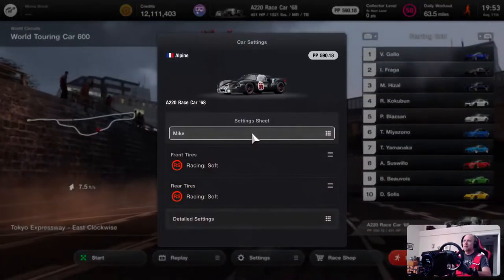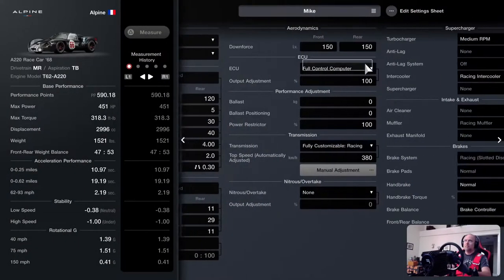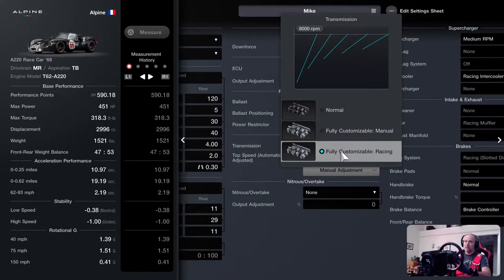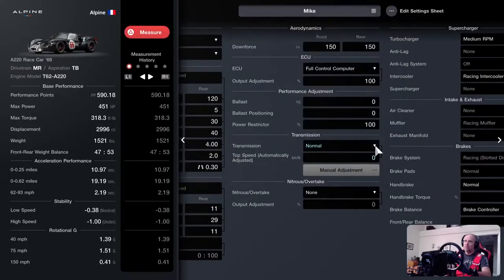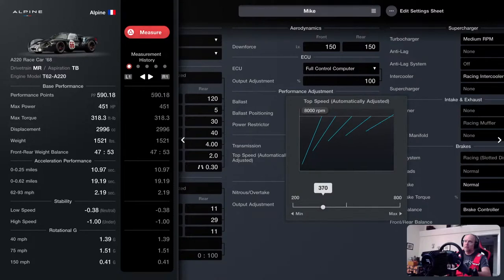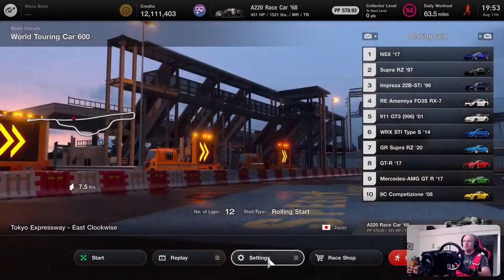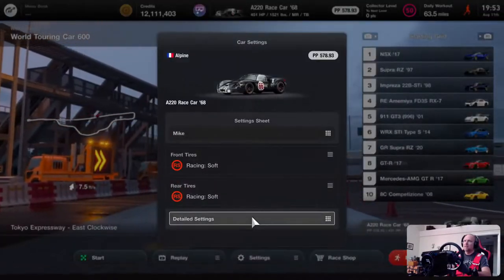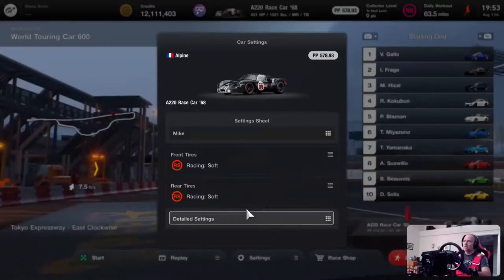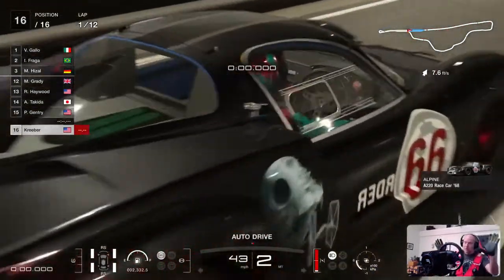Let's go back in. Now we're going to go fully customizable manual transmission. Let's bring it back to 380. The manual transmission allows for the clutch. We're going to do the same thing.